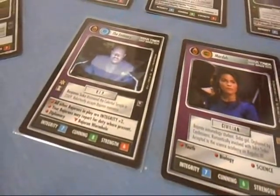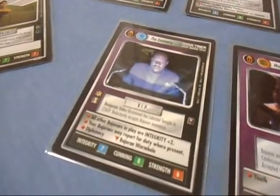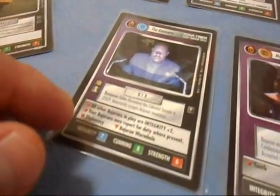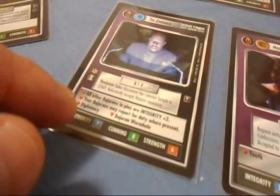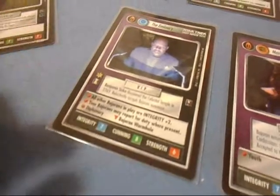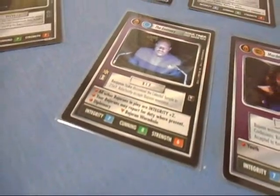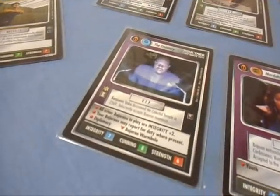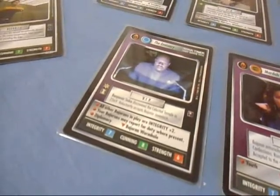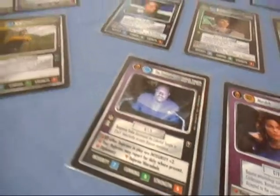The Emissary itself is an awesome card. You can either use it for Bajoran or Federation. All your other Bajorans in play are Integrity plus two, your Bajorans may report for duty where present, Diplomacy, and you can download the Bajoran Wormhole. It's an awesome dual affiliation card. When I built the odd Bajoran deck, it was a mainstay, and I've put it in my Federation deck from time to time, although I do have another version of Sisko that I like to use.